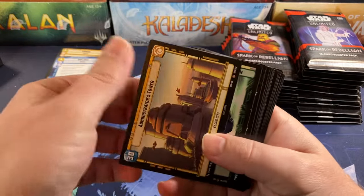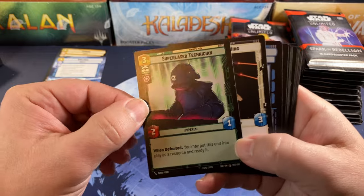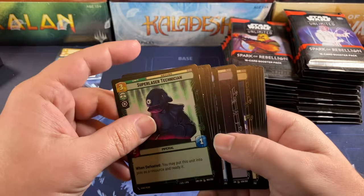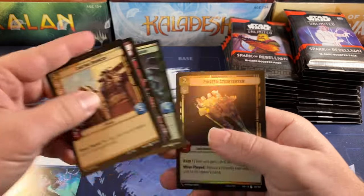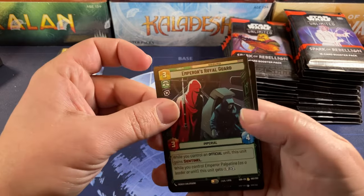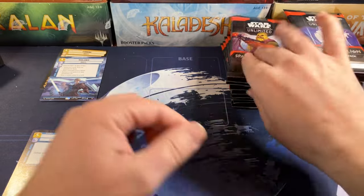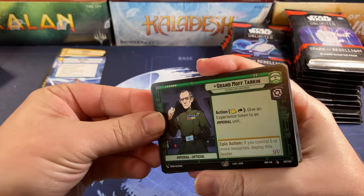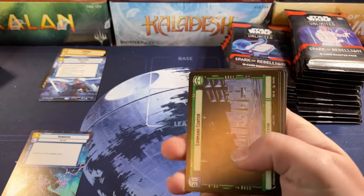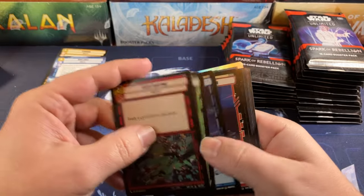Jyn Erso and Administrator's Tower. Super Laser Technician — this little common is already valued quite highly on TCG. It looks like it's going to be a really powerful card. Anytime you can add resources and get some damage on top of it, that's pretty good. Emperor's Royal Guard for a rare and an uncommon foil. We got Grand Moff Tarkin — he looks like a fun leader. I might build a deck around him, but I want to build some of the red decks first. Command Center, speaking of red.